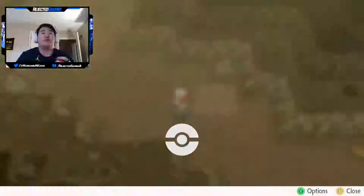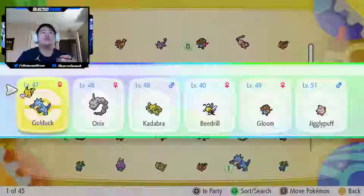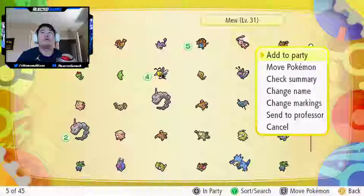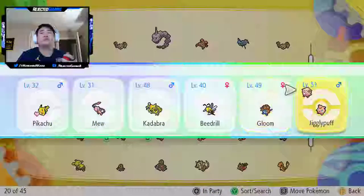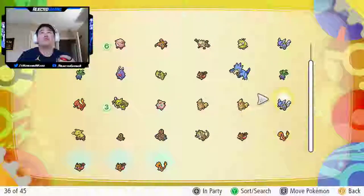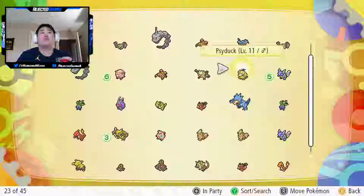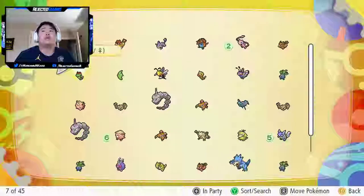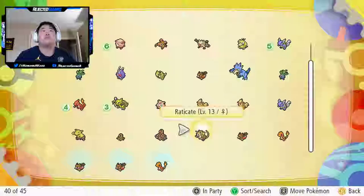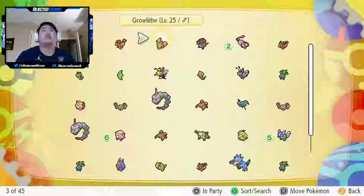I need to adjust my party. We definitely leveled up - look, we are crushing the game with Pokemon levels. We got to get our full party back in here. The starters, War Turtle - that's the wrong one, there's the right one. I need to move shiny Growlithe up to the top, swap him with the Rattata, because it doesn't show you that they're shiny.